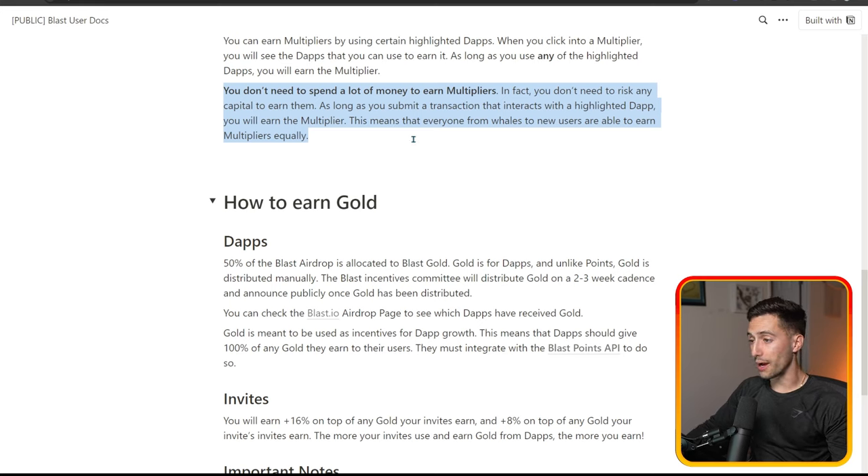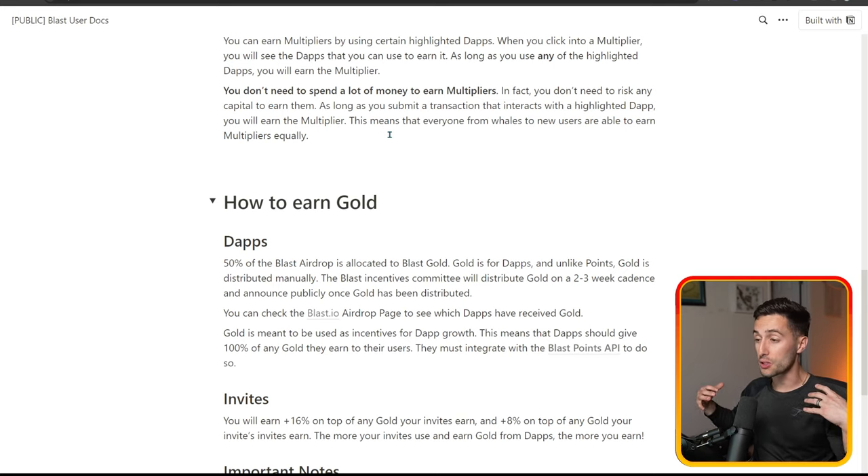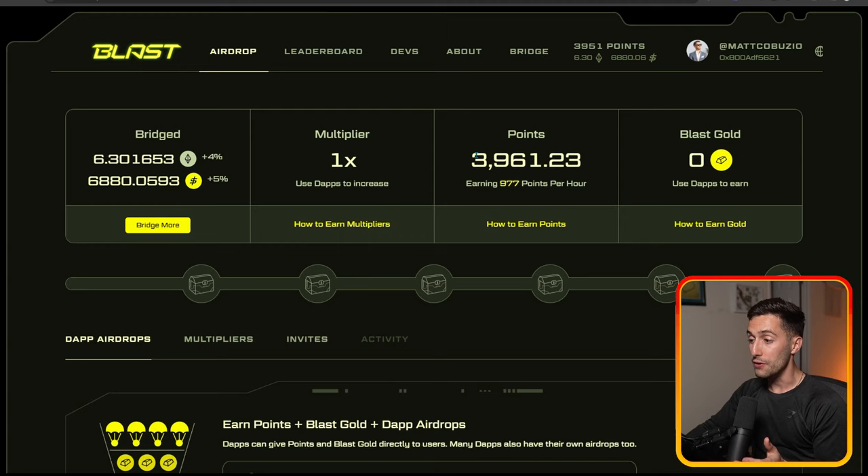One of the really important things about multipliers is that you don't need to spend a lot of money to earn them. Everyone from whales to new users is able to earn multipliers equally — you don't need to risk a lot of capital to earn them. So if you're worried about not being able to get a multiplier, even if you bridge 0.1 ETH or $100 worth of USDC, you can get these multipliers and help yourself get a lot more points, even with a small amount bridged. The sooner you bridge, the sooner you can start accumulating these points, because they are based on hourly.